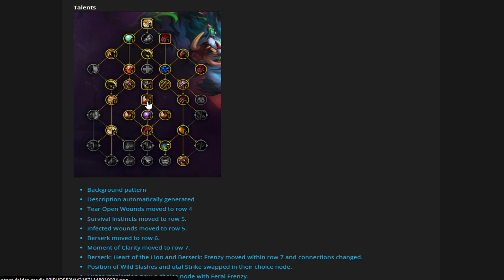We have Infected Wounds, now moved to row 5 — it's taken the place of Tear Open Wounds. That's a fine spot because no matter what, you're going to take it in every scenario. It allows a single target option as well as an AoE option if you have Double Clawed Rake to get down the tree. So if Taste for Blood still isn't doing enough in single target or AoE, you can skip it with something you'll always take in both situations.